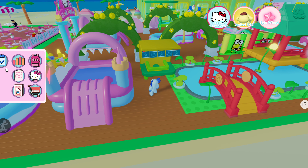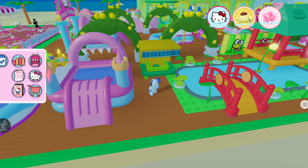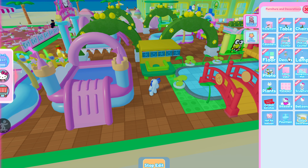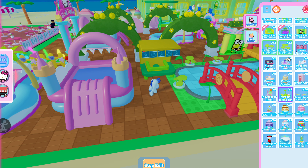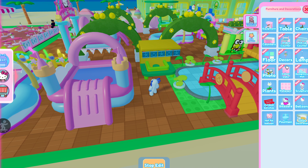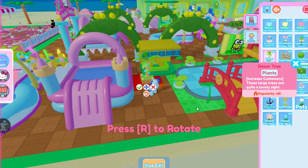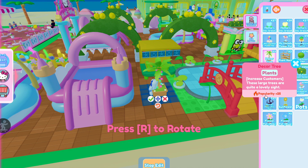Basically what you would do is come to this decorator thing and then we've got to look for these trees. I know exactly what trees they're talking about. It's not decor — maybe plants? Yes, this decor tree. These are actually also popularity items, so you get an increase of 25 popularity points every time you place one.